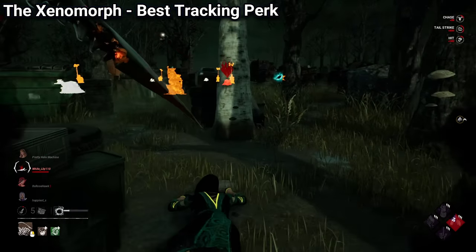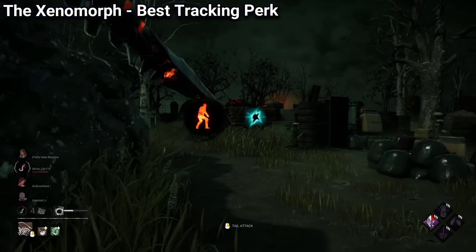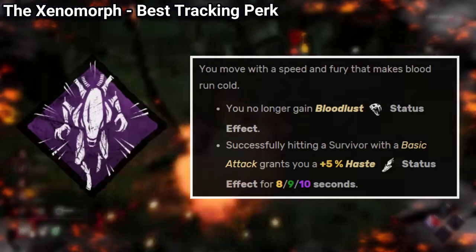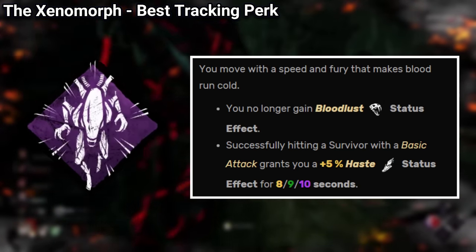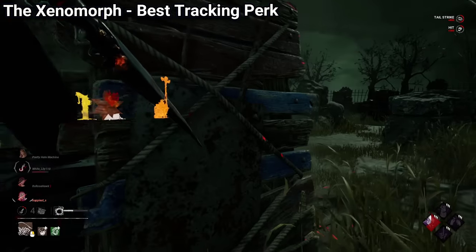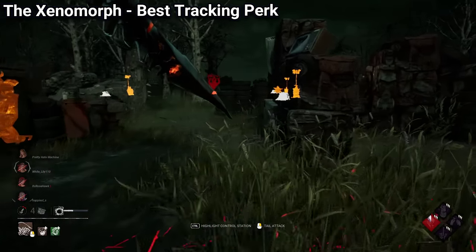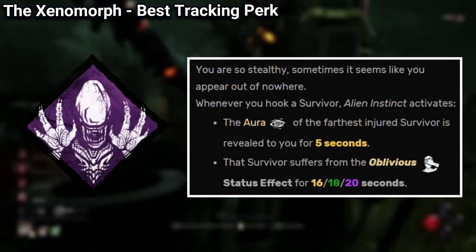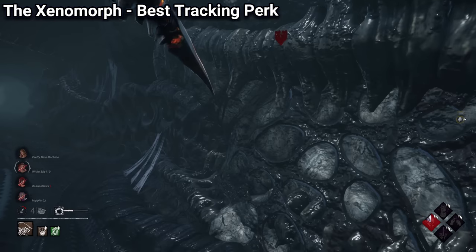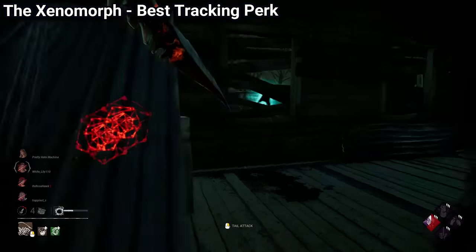Not only will it make all survivors inside your terror radius scream after you open a locker, it will also give them the Blindness status effect, which will counter Windows of Opportunity. So if you are a beginner player, and the thing that bothers you the most is survivors hiding, by using Ultimate Weapon, you can find survivors no matter where they are. Xenomorph also has Rapid Brutality, which is an interesting perk to run on killers that can slow down, as it will make you unable to get bloodlust, but each time you injure a survivor, you get a speed boost of 5%. Its final perk, Alien Instinct, is not that bad, but there are just way better alternatives, especially since you get Ultimate Weapon already in order to track survivors for free.